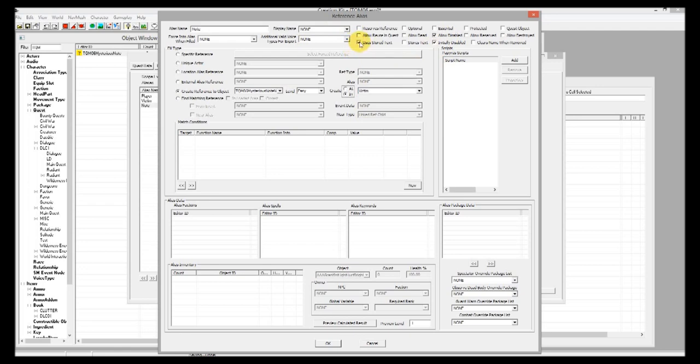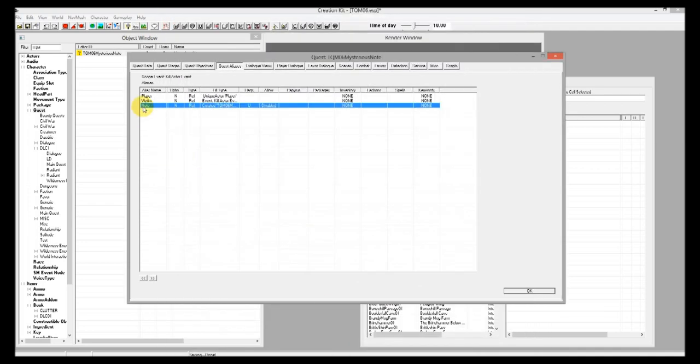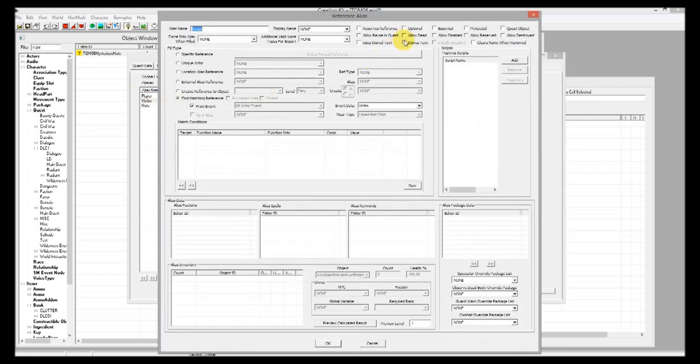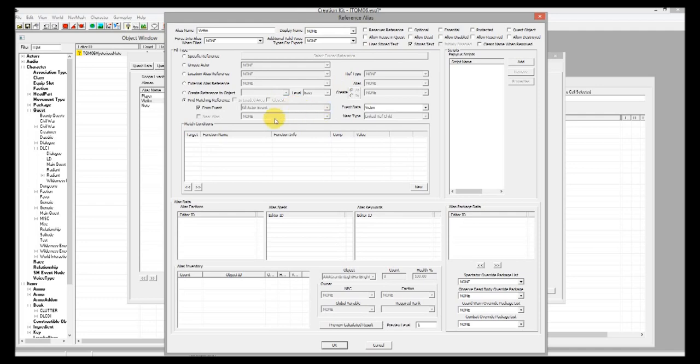Another important thing is we have to check 'uses stored text'. This allows us to actually use the text replacement inside of the note object we created. If you don't have that checked, it won't fill in those words correctly. Also go back into the victim alias and check 'stores text object' — without this it won't be able to do that text replacement in the note. You have to have it on every alias that is referenced inside the note. Do the same thing for the player alias.